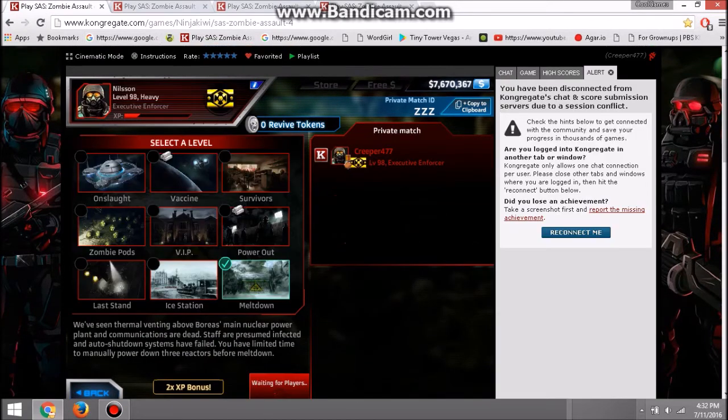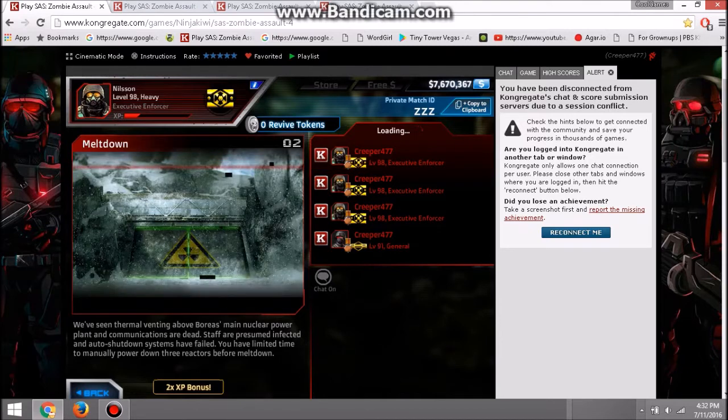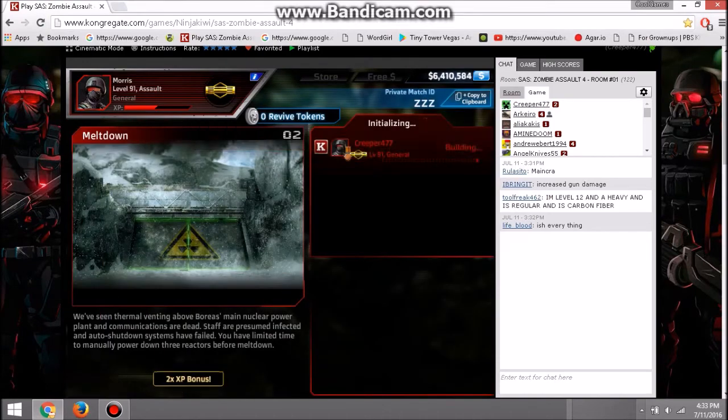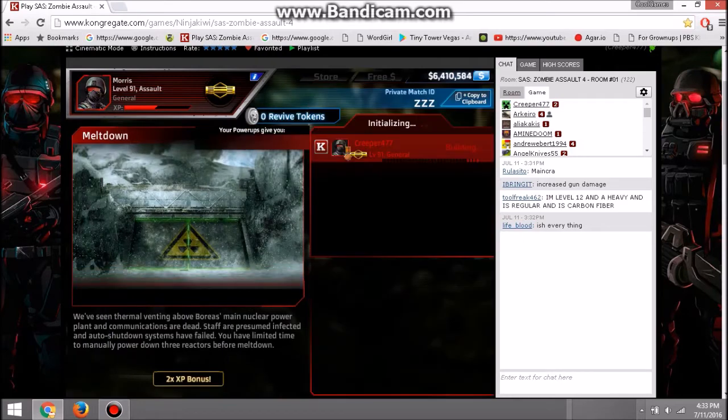Now go to the tab that has the start button and start the match, then switch to the account you're leveling up. Close your other three instances, and there we go — I now have a session with no save error and I can play through the match.